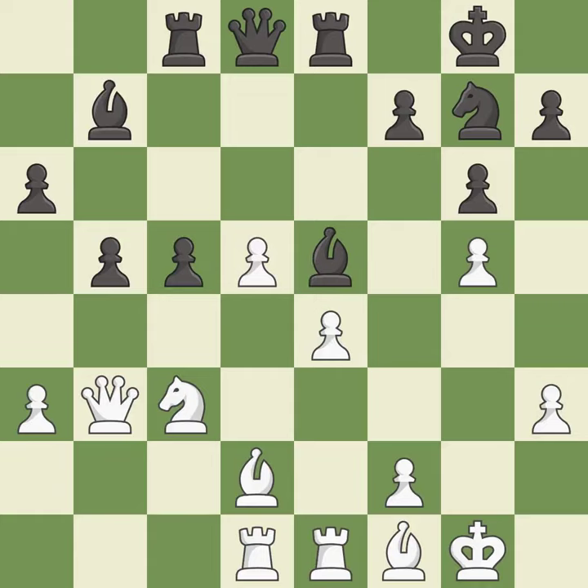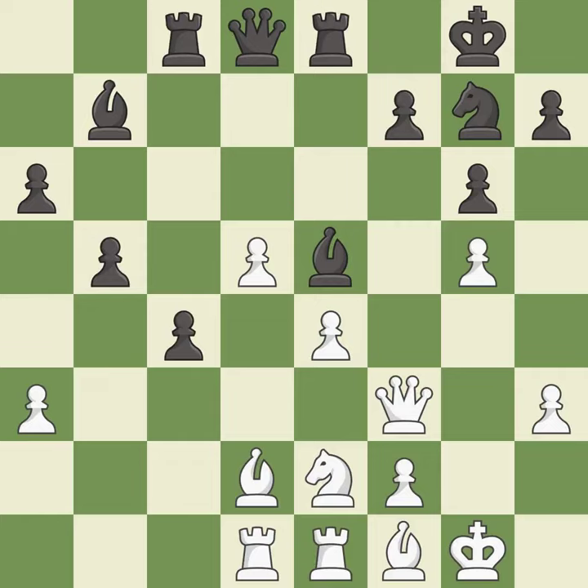Takes back. This threatens to kick a queen — it is best. This overlooks an opportunity to kick a bishop. This allows the opponent to kick a queen — it is an inaccuracy. This kicks an opposing queen — it is best. This moves the queen to safety — it is best.